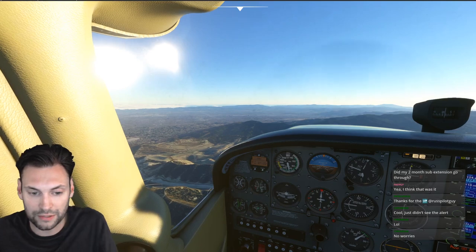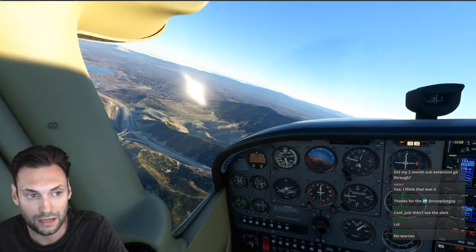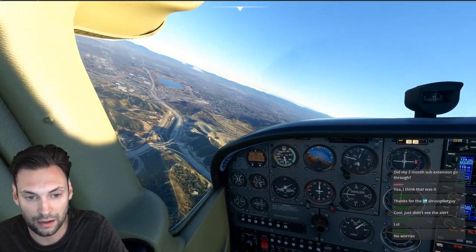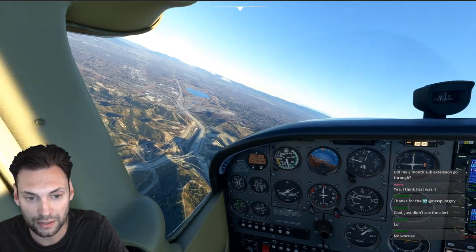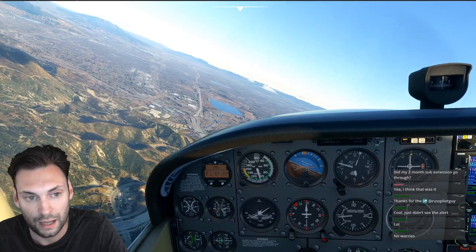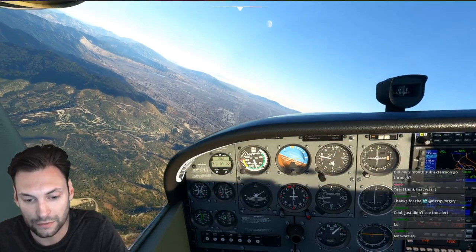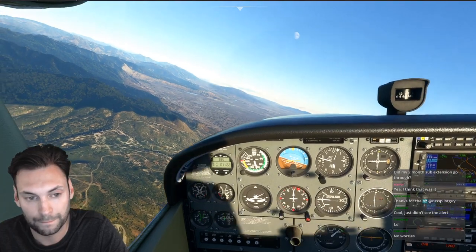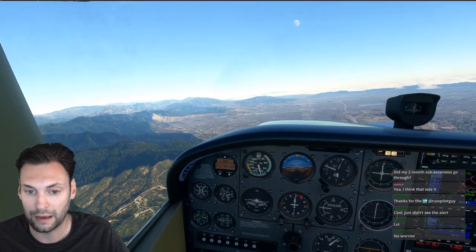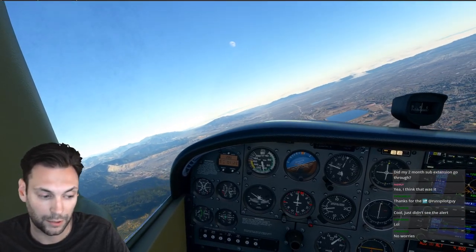Here is where the San Fernando Valley starts. As you turn into the Newhall Pass, this is going to take us right into the approach path of Van Nuys — you can see the approach lights blinking there for 1-6 right. There are three airports in the San Fernando Valley: Van Nuys, Whiteman, and Burbank.